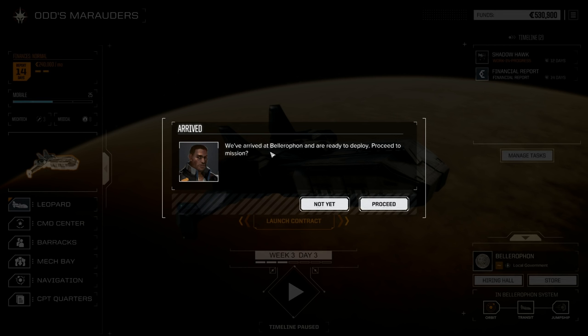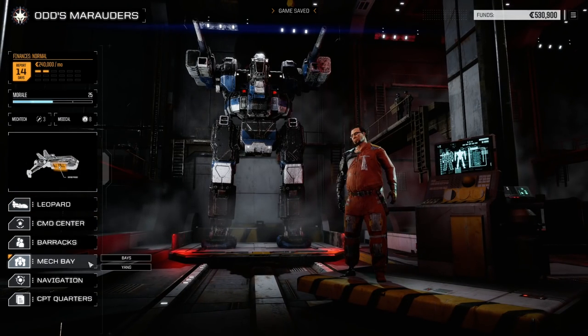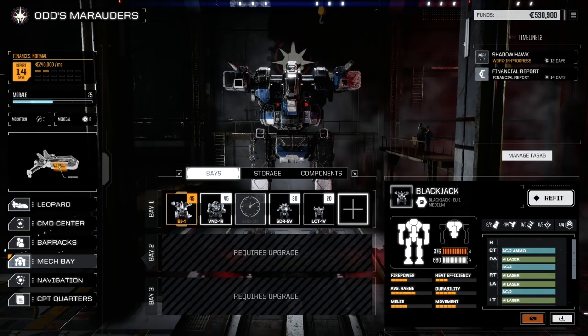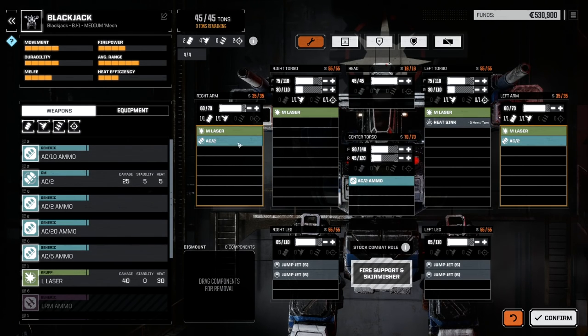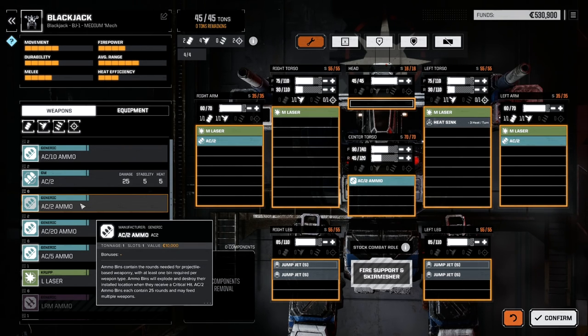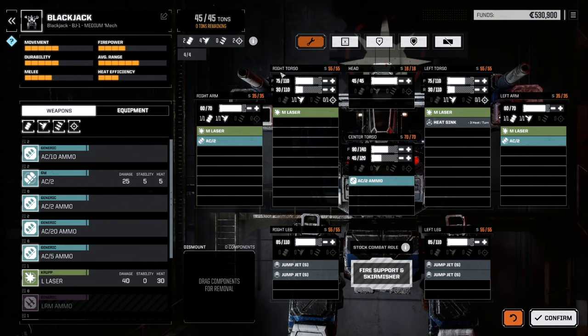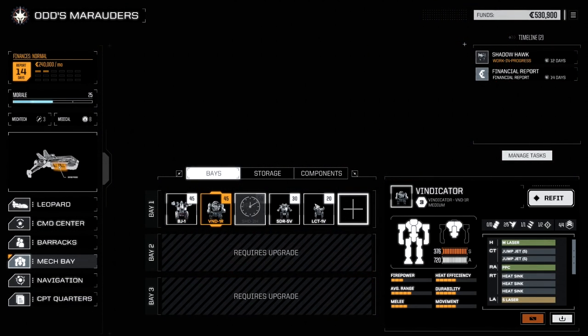We've arrived at Bellerophon and are ready to deploy. One thing people were mentioning — if I take a look at the mech bays, I should make sure that we have ammo for everything. Lasers don't need ammo. AC2 — do we need AC2 ammo? I have AC2 ammo here, and we're maxed out. That seems good. The particle cannon doesn't require ammo, I don't think. That's what I want to be looking for — making sure we have the ammo to go with the necessary ballistics.